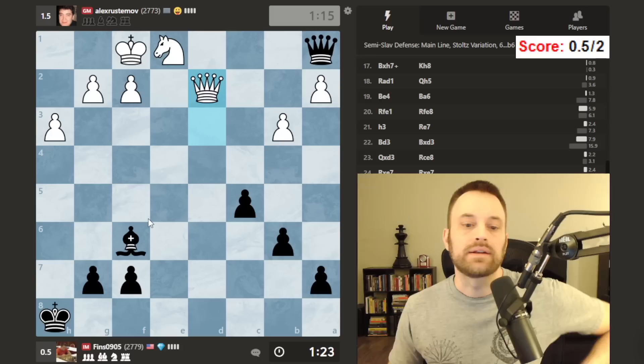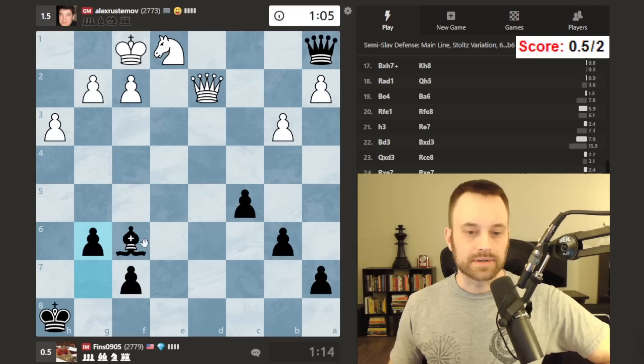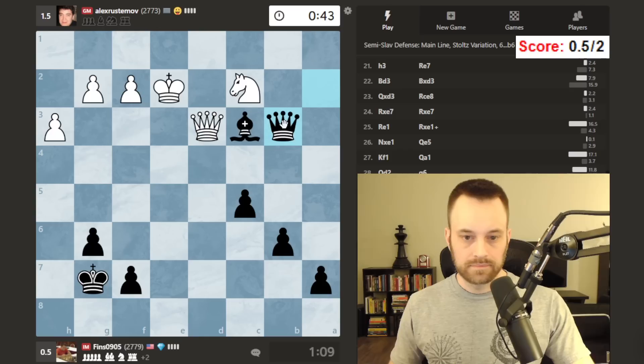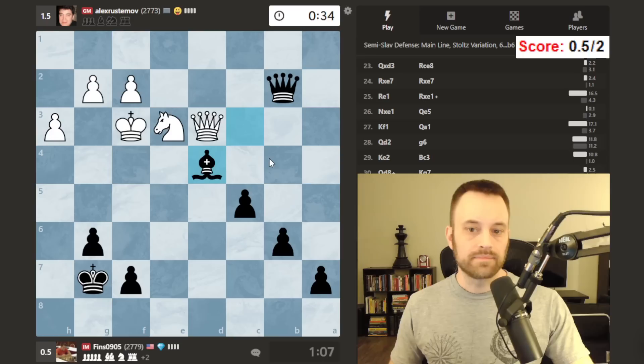I'm up on the clock now. He's going for a perpetual — don't know if it works though. Let's throw this move in first, check and go here. I don't want to calculate that and run the risk of being behind on the clock. King e2, go here. Now double attack — should be winning. Picking off all the pawns. Knight moves — queen c3 probably easiest. Perfect, good.